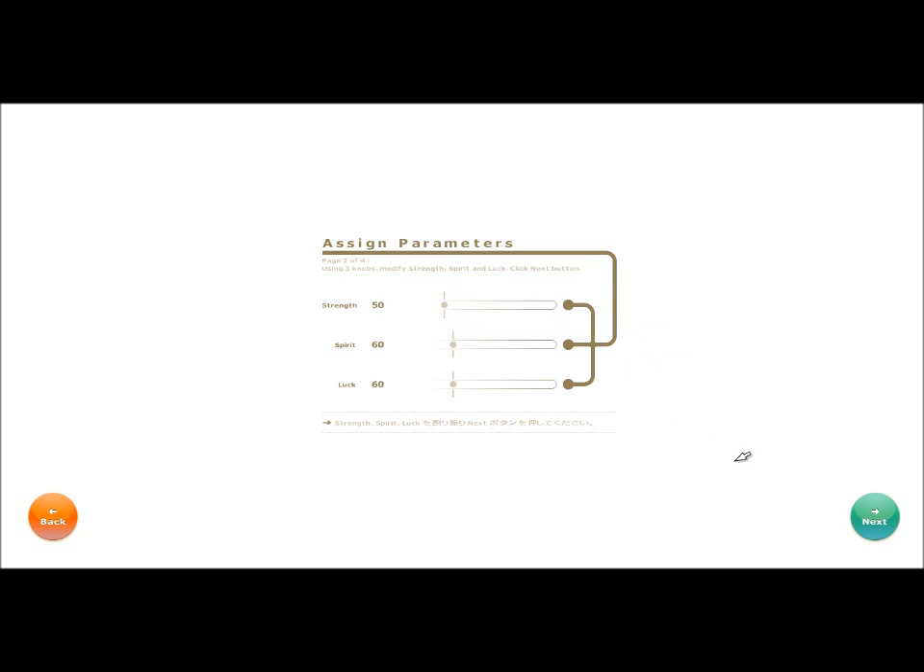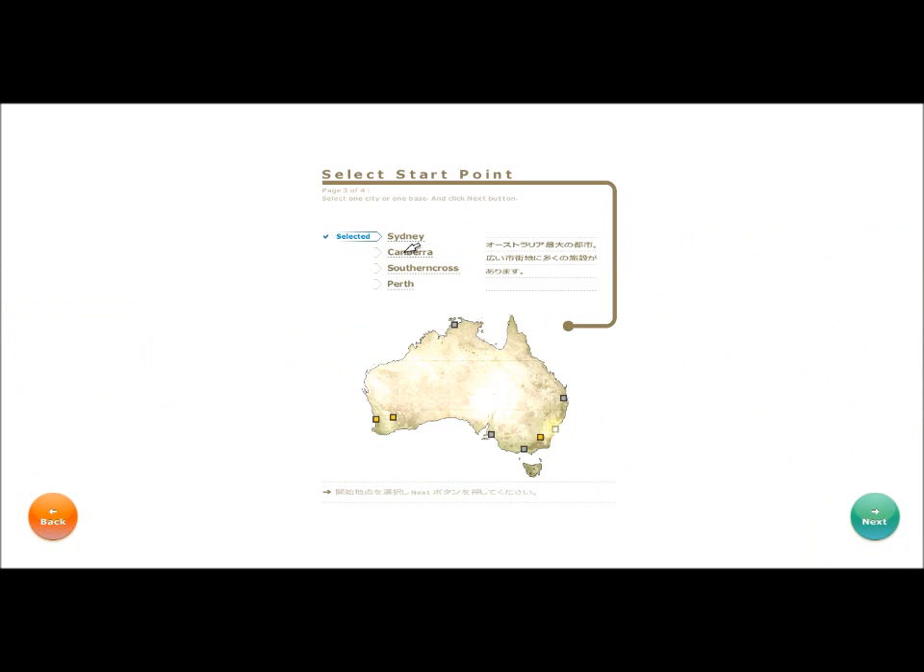We'll do 50, 60, 60. Strength determines how much damage you do. Spirits is like hit and critical strike, and then luck is dodge and defense and stuff like that. So that's why we put more points in those.